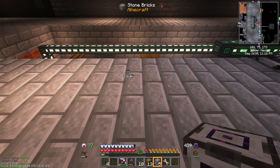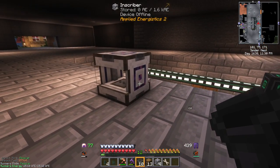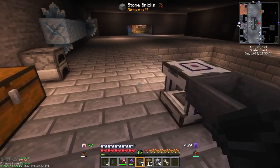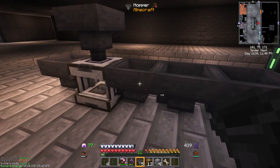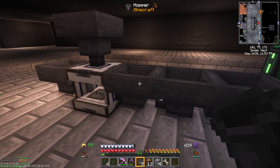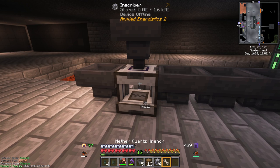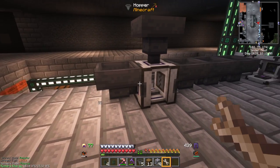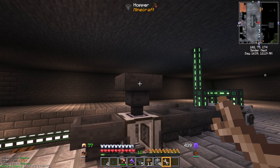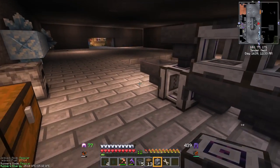We can put a bunch of Inscribers together with the different presses, each dedicated to a type of item. We'll set that up now. We need an Inscriber for each of the four presses, and then a fifth one for the final assembly stage. We're going to put one right here, then three hoppers on this side, a hopper on this side, and a hopper right here. This one is going to produce printed silicon, and these three are for logic, engineering, and calculation processors as they come through. Redstone is going to come in via one hopper for the final stage.